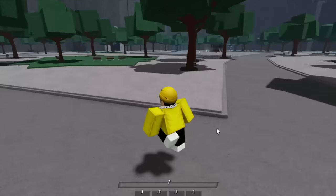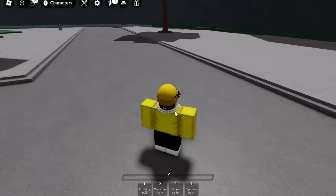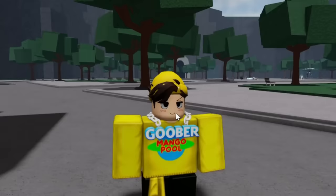This isn't the full update — I'm going to show everything later because they accidentally added three or four things before deleting it. One of them is this M1 right here — Kyatsubaki has custom M1s finally. I'm pretty sure they were reusing the Saitoba M1s for a while. We also have two new moves: Stone Coffin and Explosive Push. Did they spell 'explosive' wrong, or is it supposed to be 'exclusive push'?